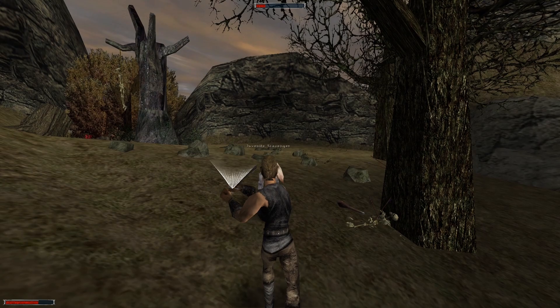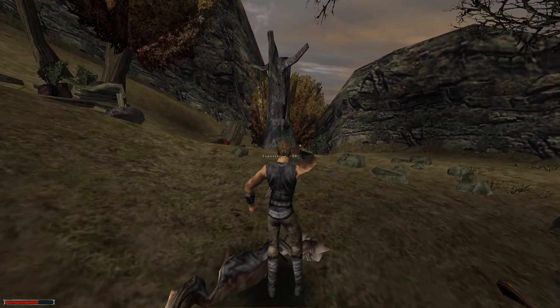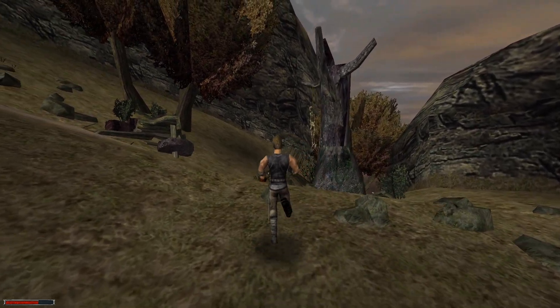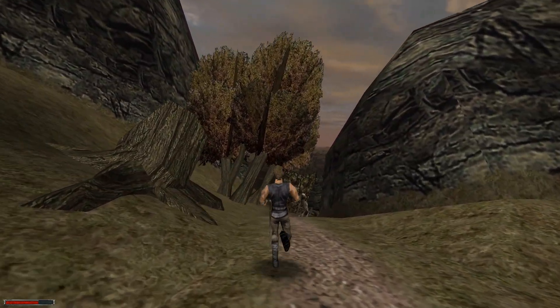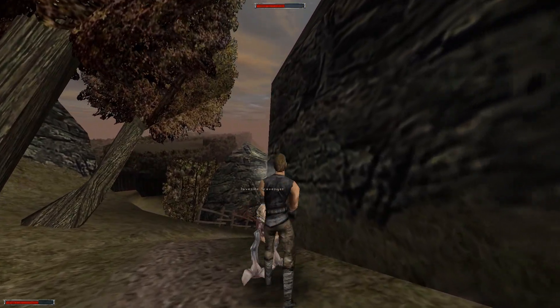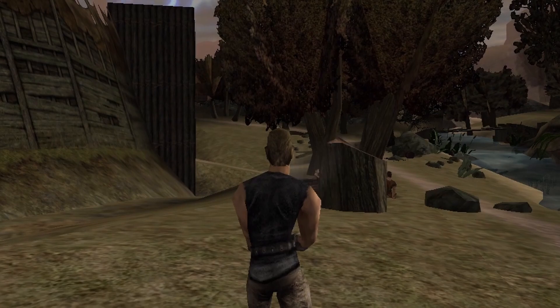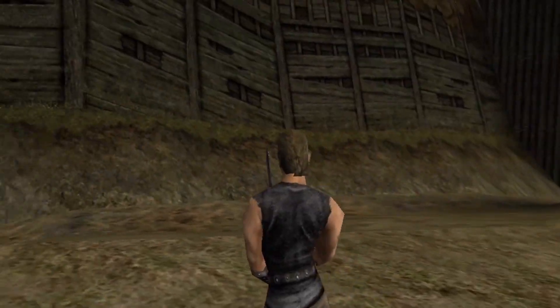You can do combos when your character finishes the swing animation — just follow up with another attack. Gothic is animation-based, and at first it will feel like it just doesn't respond to your inputs, and you're right, it doesn't, because you have too low one-handed or two-handed skill. The more skill you have, the smoother the animations will be.